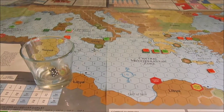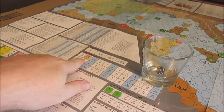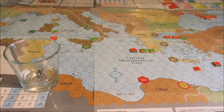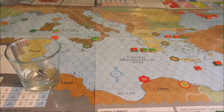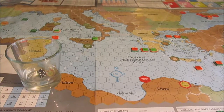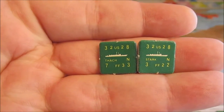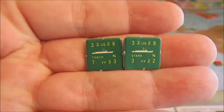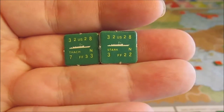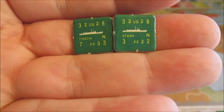Hey everybody, welcome back. We are jumping into turn two of our playthrough of Sixth Fleet from Victory Games, scenario number five. Last turn the Soviets took an early lead, managing to knock out a couple of American frigates - the Stark and the Thatch. Normally Perry-class frigates are really good at anti-submarine warfare, except when they're unsupported and two Soviet submarines are hunting them.